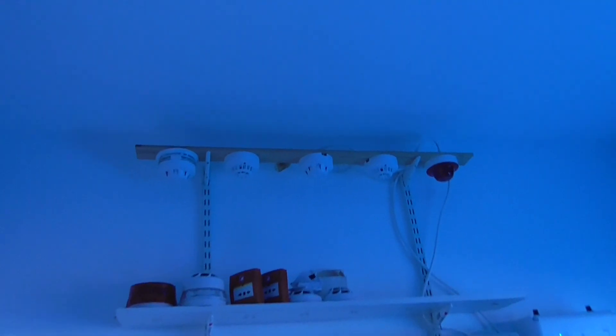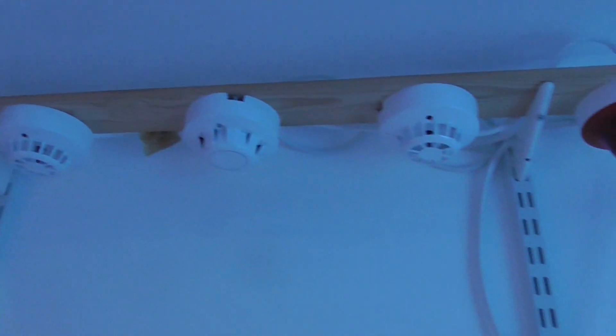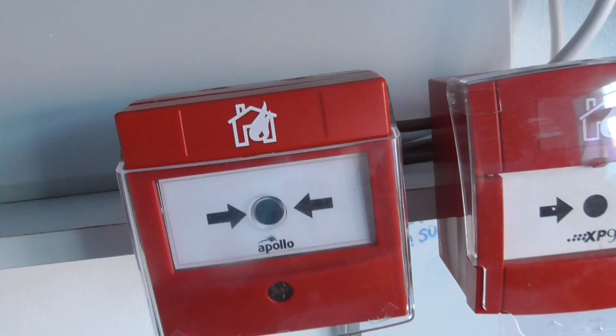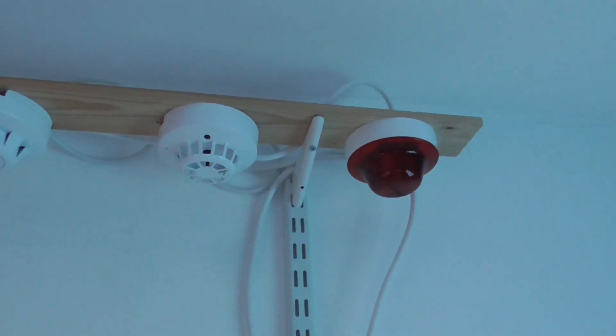First off, in Mario mode as you can see, we've now got the shell system back. We've got the Apollo addressable wired shell system back, and then we've got the call points as well. We've got an intelligent Apollo call point, an Apollo XP95 call point, and then we've got XP95 detectors and then a loop powered beacon.